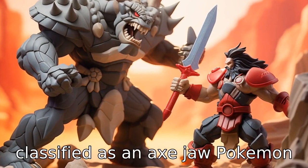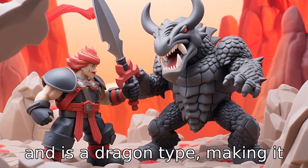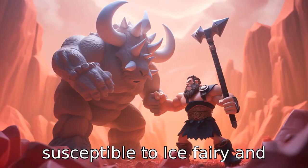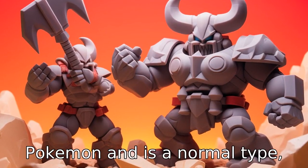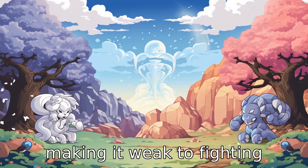Difference 2. Haxorus is classified as an axe-jaw Pokémon and is a Dragon type, making it susceptible to Ice, Fairy, and other Dragon types. Wooloo, on the other hand, is a sheep Pokémon and is a Normal type, making it weak to Fighting types.